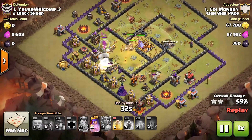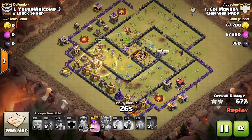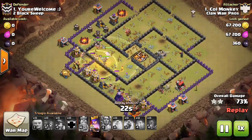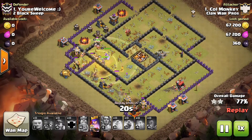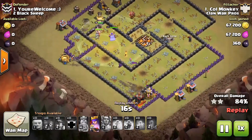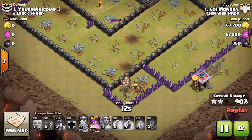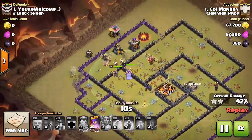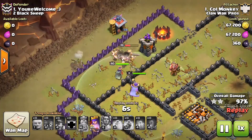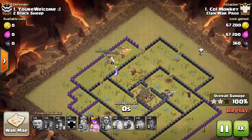He still has so many Miners up and he uses the last heal for that section of the base since his Miners ran into a giant bomb. It's just a matter of cleaning up now — all three heroes have pretty much full health, his Queen still has her ability. Just incredible — these Miners are way too strong. Very good job Cold Monkey, very nice to have you back.